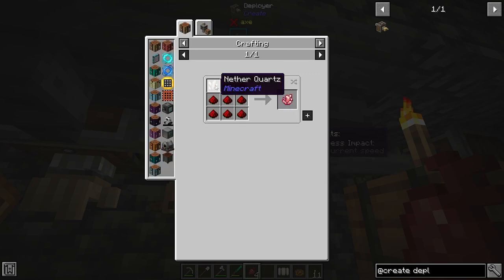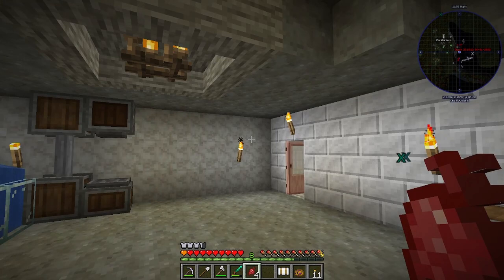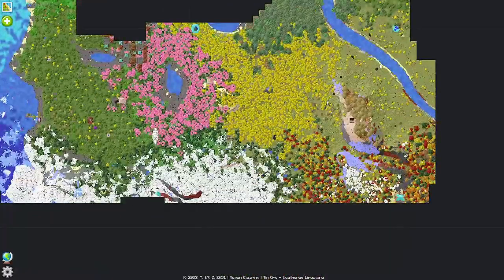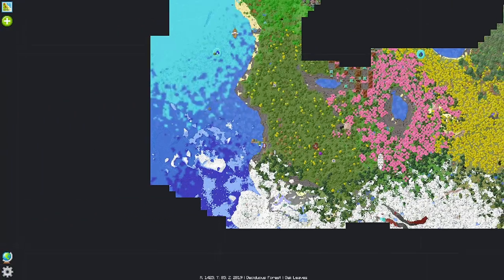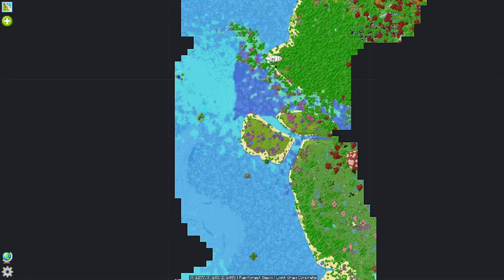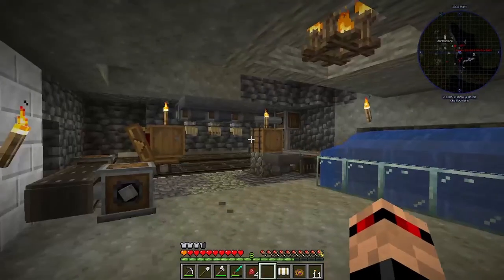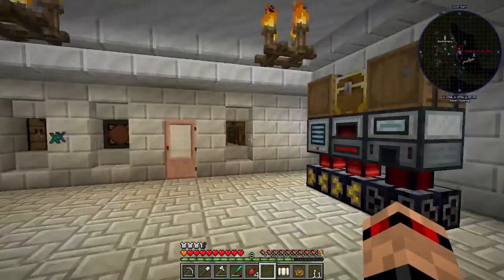There is another zeppelin, by the way. My map has it saved — it's right here. I haven't been in this one yet, so we're going to go clear that one out at some point. This zeppelin here had just four quartz in there, and we are going to get some more quartz this episode without going to the nether. I'll show you how we do that.